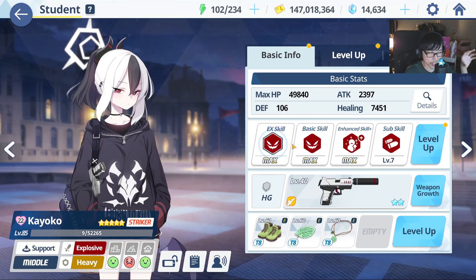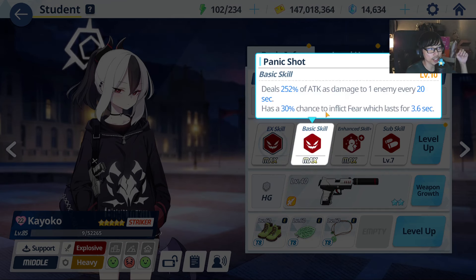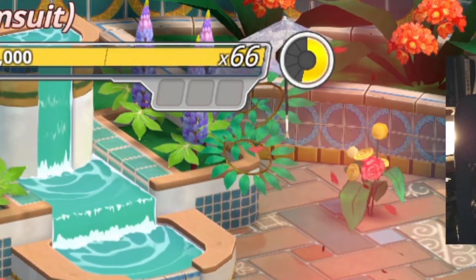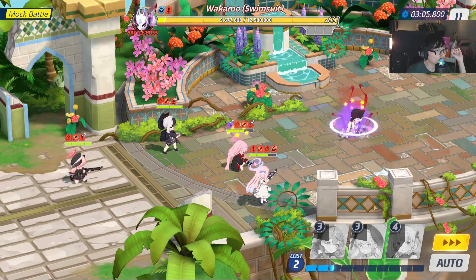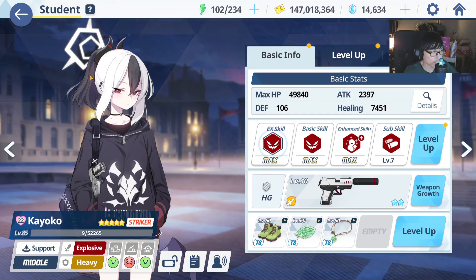Kayoko is the only character that can fill the CC bar because she not only has it on her 6-cost EX skill, she also has another CC skill that inflicts fear every 20 seconds at a 30% chance. So it is a little bit of RNG — if you don't trigger this, you might want to consider restarting the round. Ideally you want to combine these two skills to fill the entire bar and stun Wakamo. That's the whole objective of bringing Kayoko.